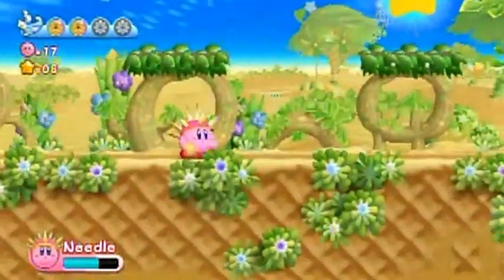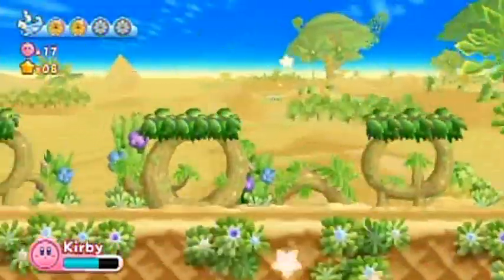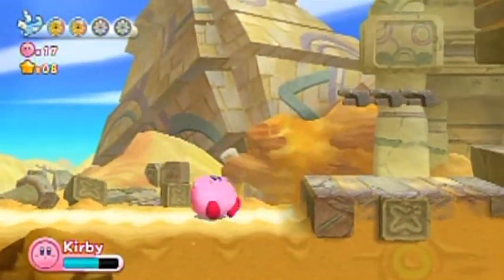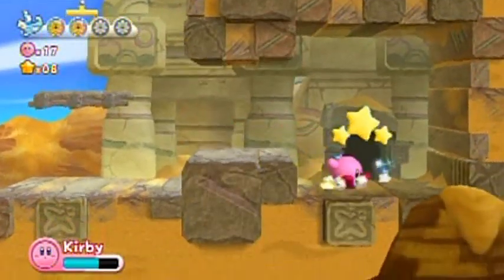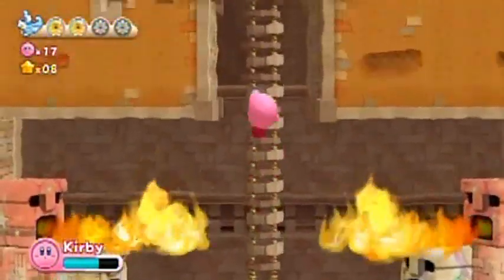Needle power — no, I'd rather be powerless than have the needle power. It's the only power in this game I don't really like. All the other ones I can use gracefully and happily; needle power just feels way too clunky to me. There are also switches you can grab onto — those are new to this Kirby game, though it's pretty obvious how you use them.